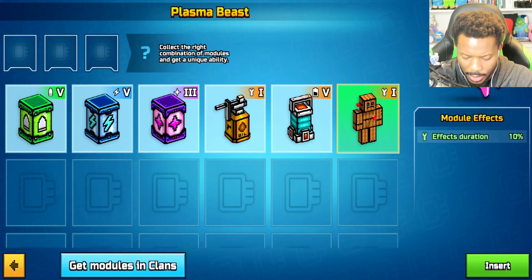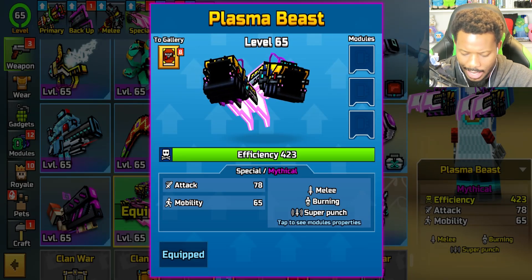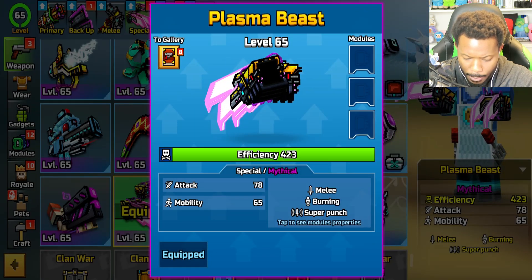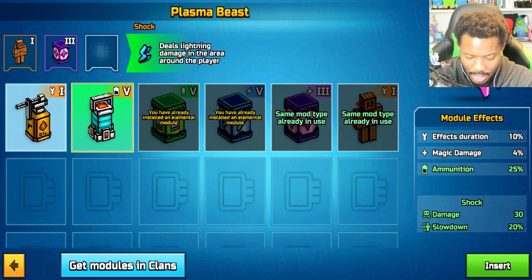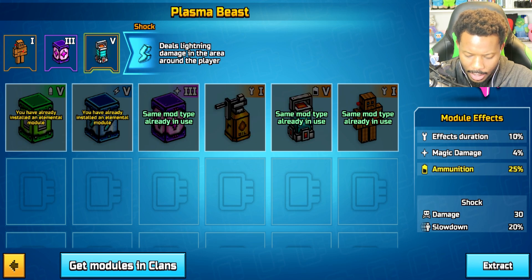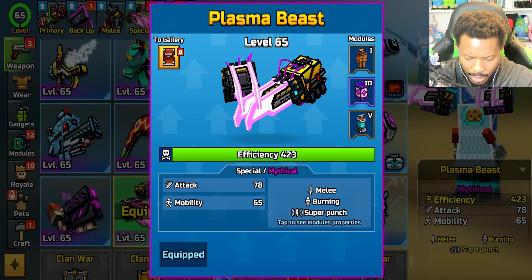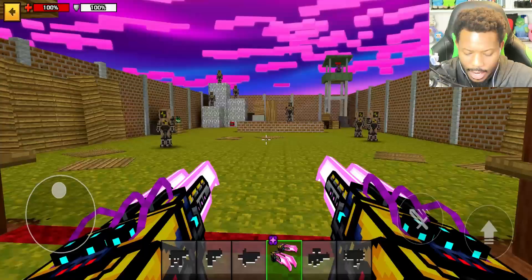Let's first add some modules to it. I don't really need ammunition. What kind of effect do I have? Burning — yeah, effect duration. Maybe magic? We'll get Shock: deals lightning damage in the area around the player. I'll take that one. There we go, perfect. I think it also just added ammunition — but oh well. So there it is.